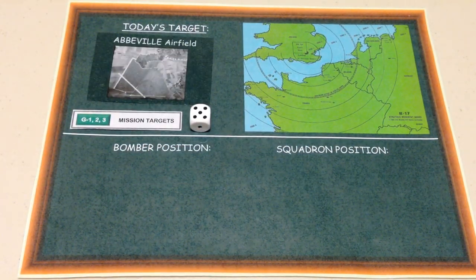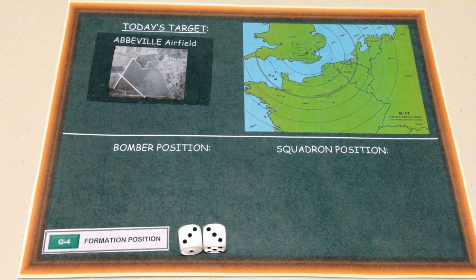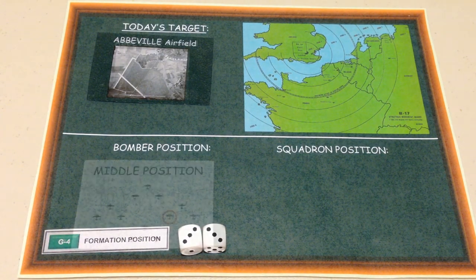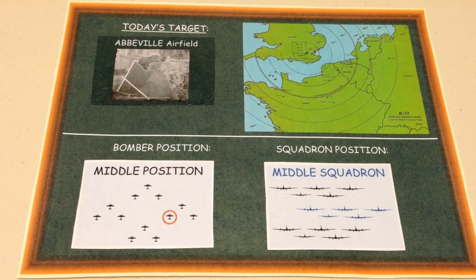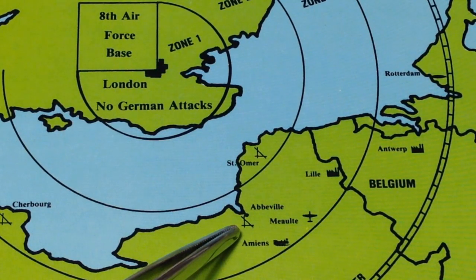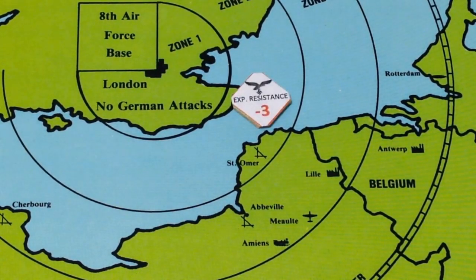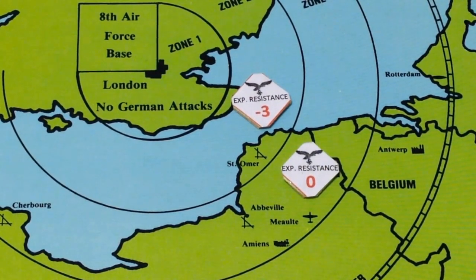Today's target is the airfield at Abbeville in occupied France. Your bomber will be in the middle position. Your squadron will be flying at about 25,000 feet — it will be the middle squadron. The target is located here in Zone 3, right across the channel. We expect very little resistance in Zone 2, but heavy resistance in Zone 3.